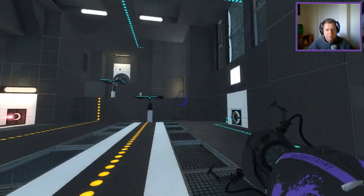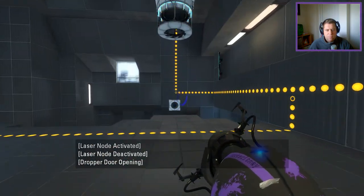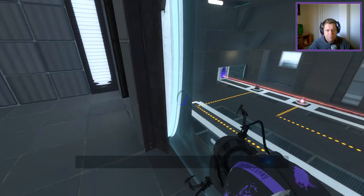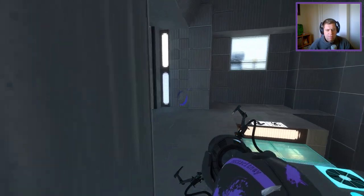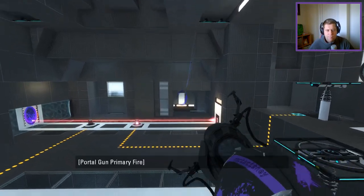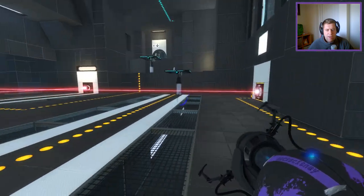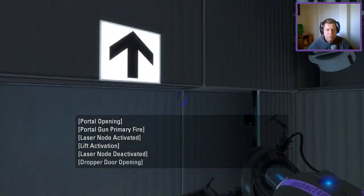So we only have three portals — that's it. Interesting. I guess some of that is to prevent something from exploiting the setup. Anyway, how are we going to get the cube? I don't see a way that we can fizzle the portals. Let's just take ourselves up here quick.